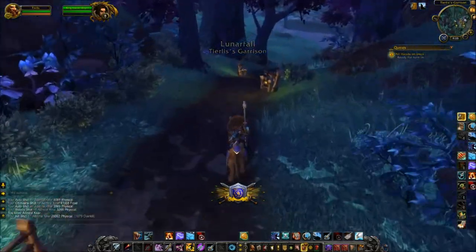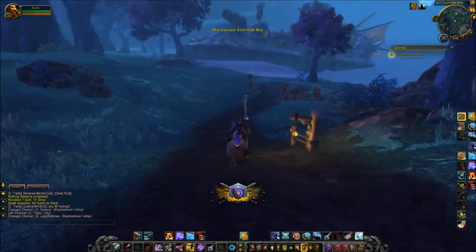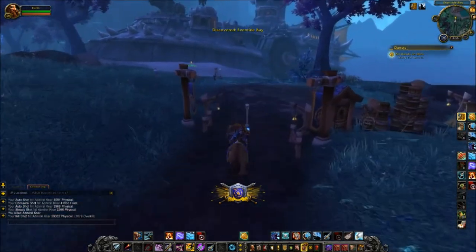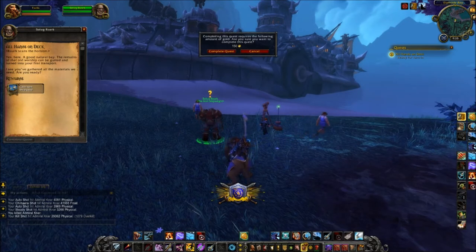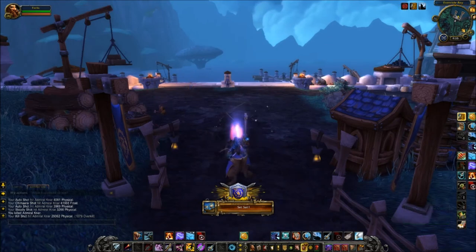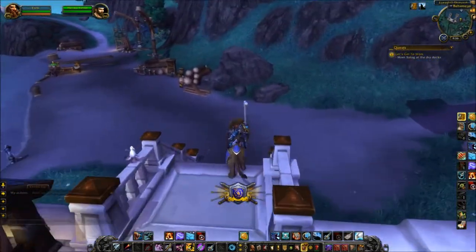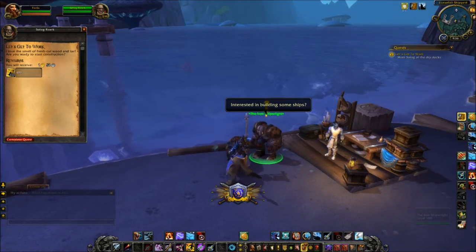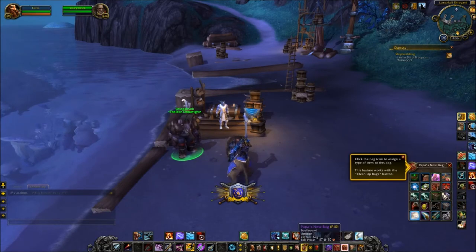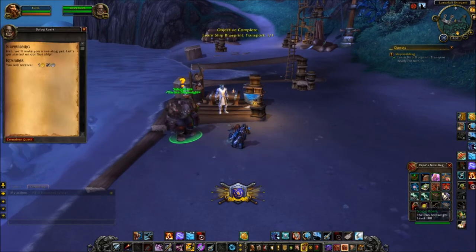During time walking events you will be able to queue up for an old school dungeon. For Burning Crusade this is either the Arcatraz, Black Morass, Mana Tombs, Shattering Halls, or Slave Pens. Your character's gear will be scaled down all the way to level 70. When the dungeon is done and you are scaled back up to level 100, the gear you received in that dungeon will also be scaled up to level 100, so you will still get useful gear. Also, if you complete several of these time walking dungeons you will get an extra bonus roll seal that does not count towards your weekly cap of three seals.